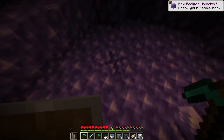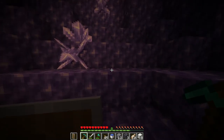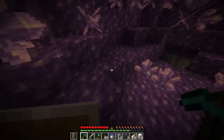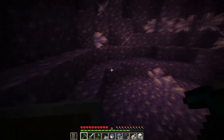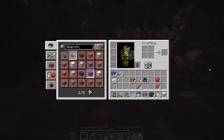I think these blocks here are the ones that grow the crystals, so I don't think I want to mine these. I'm actually going to avoid mining most of this until I know how exactly I can farm it, because it would be pretty cool to have an amethyst farm right underneath my base. It makes a really cool sound when you walk on top of it. These stone variants also seem like they could be really useful for building.